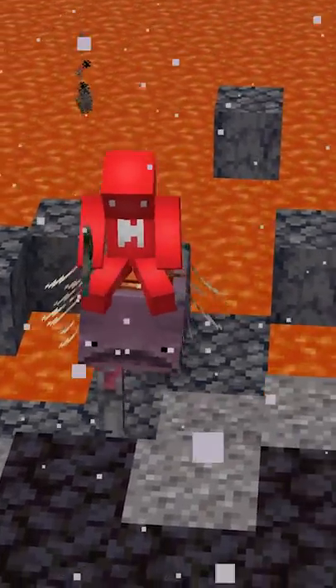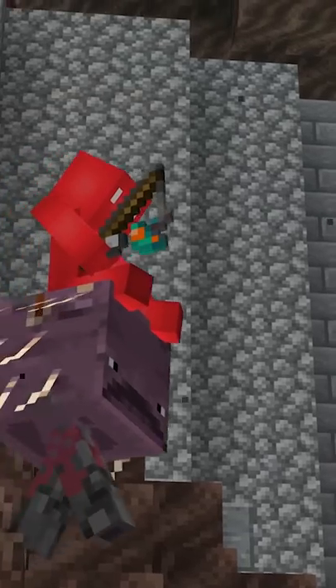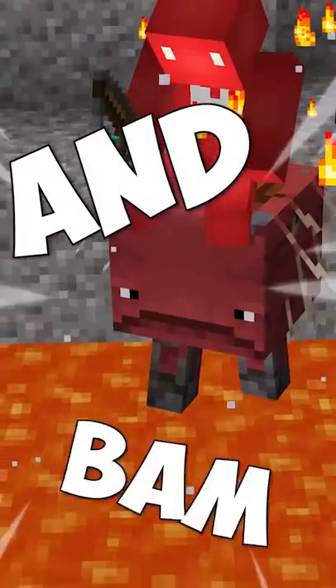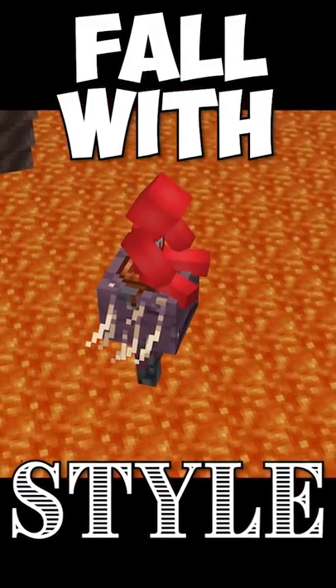Even though a Strider doesn't see much for aviation by itself, these things can actually be persuaded to the skies. Through the help of a fishing rod and a scroll wheel, all it takes to do this glitch is switching on and off of the item rapidly in your hotbar. And bam, just like that, you can fly, or at the very least fall with style on the back of your Strider.